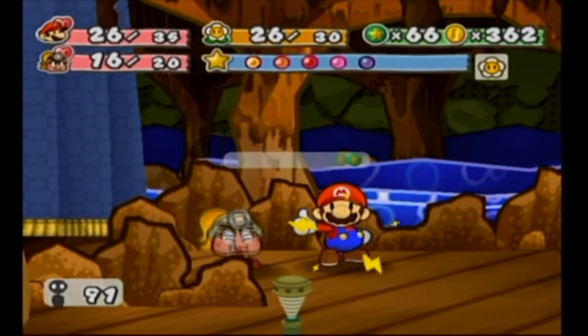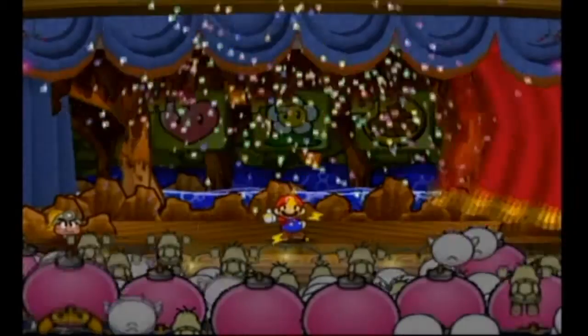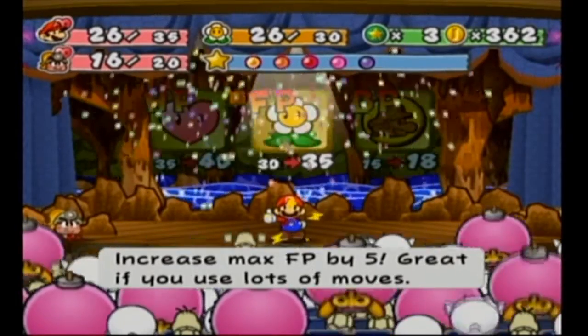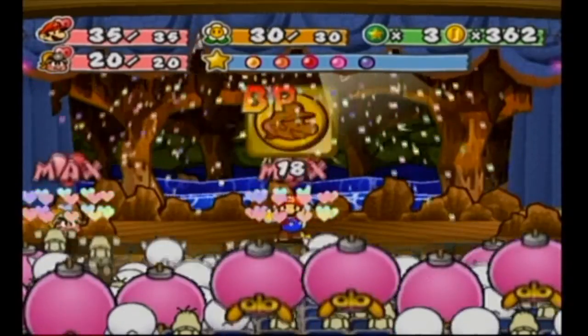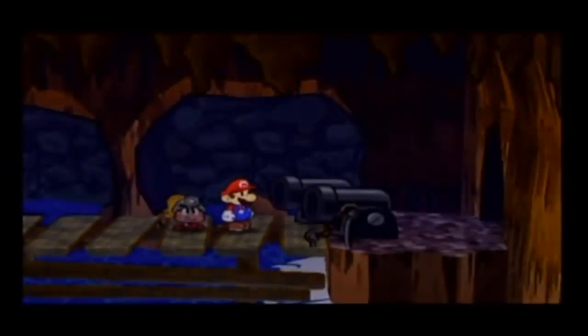Superguarding is really good, but also really hard because the timing window is really short. That's a good thing in this game — timing windows do seem to get shorter for superguards, less telegraphed. So that's 5 levels of HP, 5 levels of FP, and 4 levels of BP. We're going BP. I have to check that every time, which is weird — you'd think I'd have a better memory, but I don't.